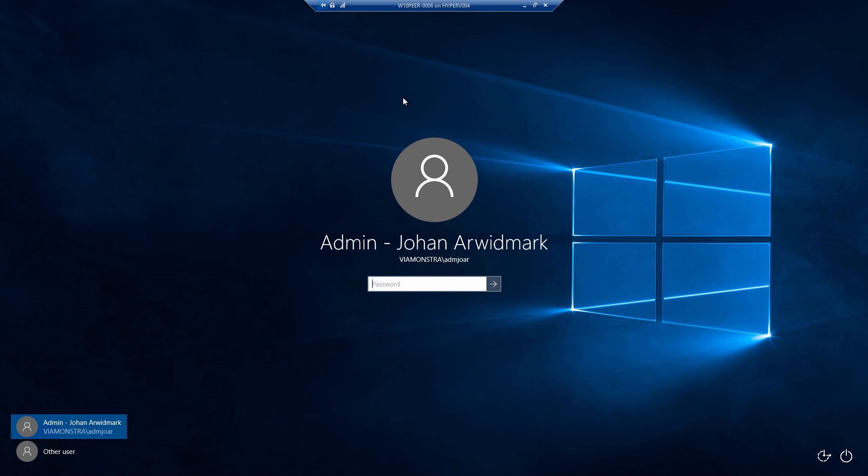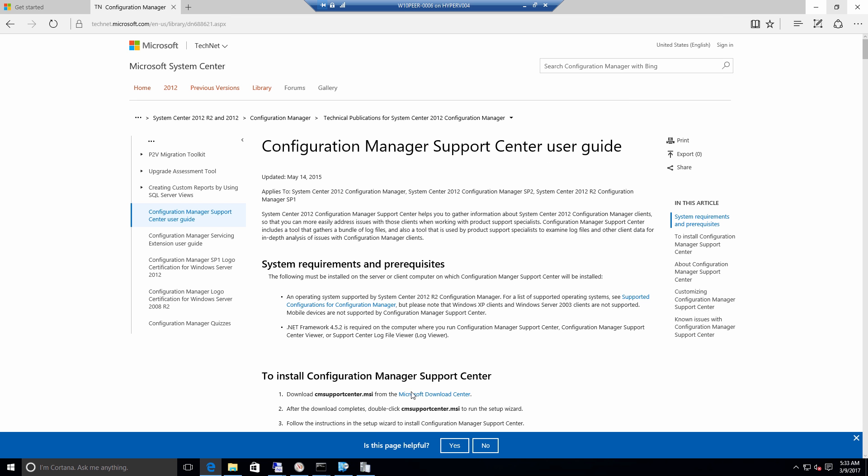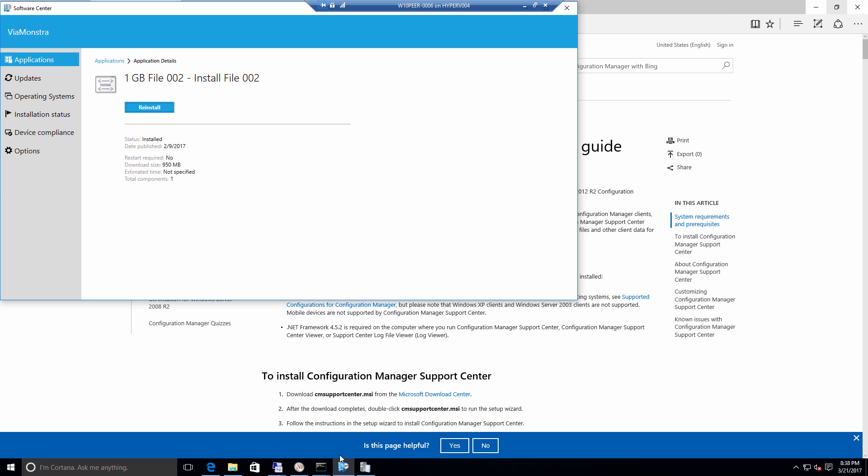Did you not give whiskey to your virtual networking team? I did — apparently a bit too much. Here we go. So on this box, if I go to software center, this is where you can see I have been installing applications named 'one gig file 002'.